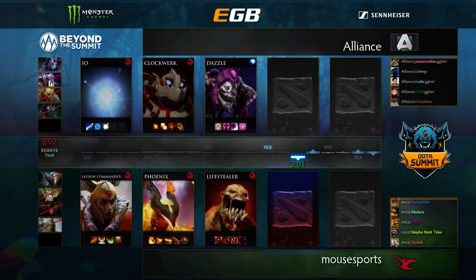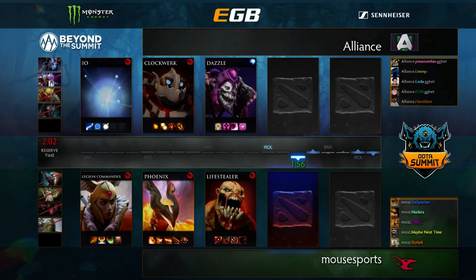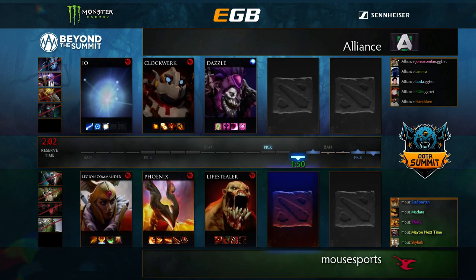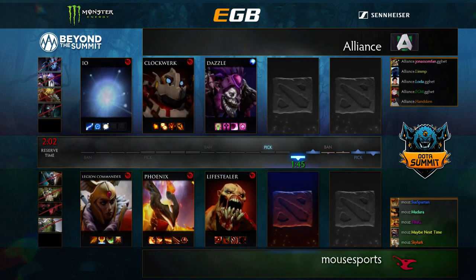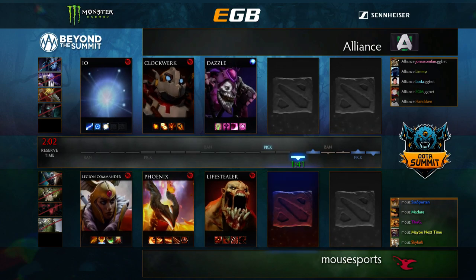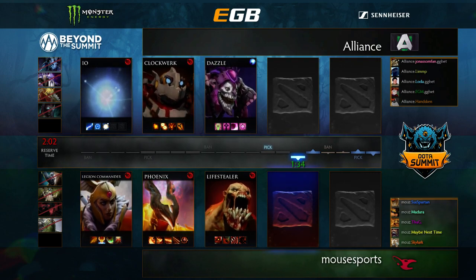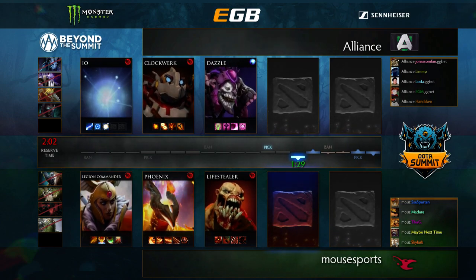Axe is still there but Clockwork is picked. Ember is still in the pool. Just trying to think of other signature heroes left — there aren't many great Wisp pairings right now. There's no snap first thing that comes to mind when you see a Wisp. It used to be Tiny, which has fallen entirely off the meta and is banned out here too — Alliance banned Tiny just in case.